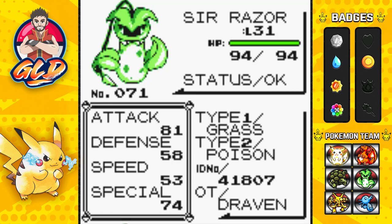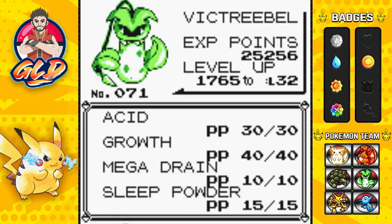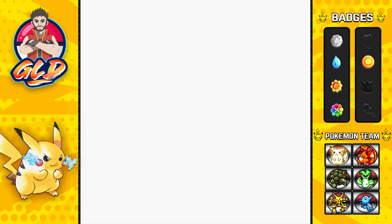As you can see, Victreebel is both a Grass and Poison type Pokémon. Its physical attack is pretty good and its Special stat is damn good too. I can switch up all these moves to accommodate it, and eventually going into the Pokémon League it'll have a completely different move set.